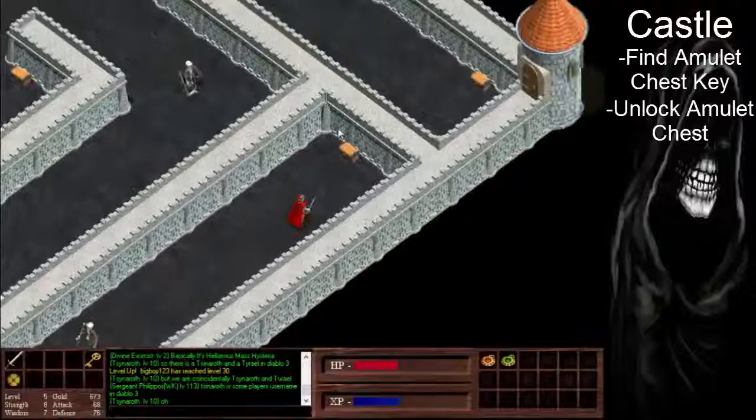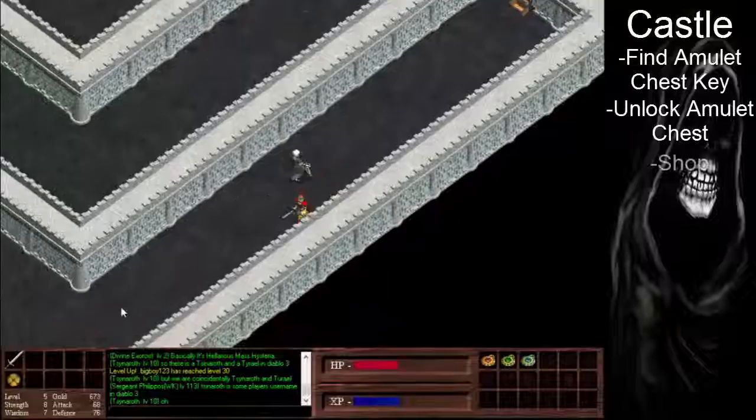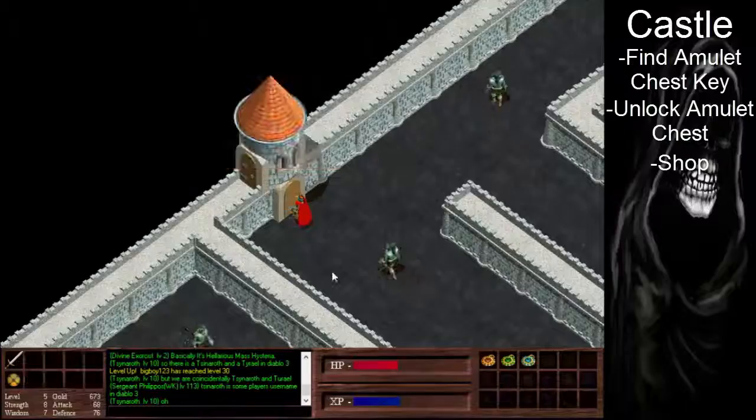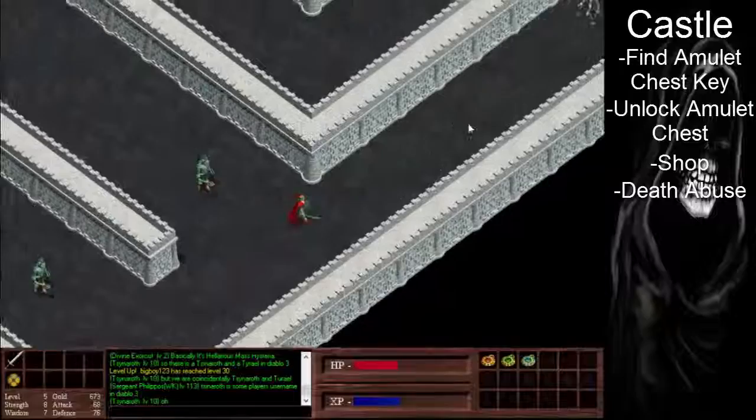Fill the chest down here and we'll get our third amulet. Also, if you go back up here, there is a shop which we'll use later. You're going to want to buy the armour piece from the shop whenever I tell you. But for now, we're going to death abuse to get back to the forest, as that's where we want to be next.